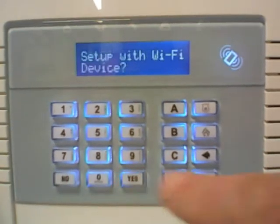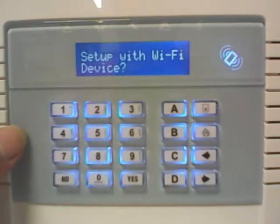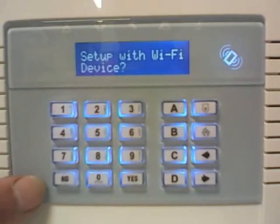Wi-Fi setup — press YES. Now the first menu it offers you is 'set up with Wi-Fi device'. Do not press YES to that. If you press YES to that, it will immediately clear the data that's already there. So if you haven't changed your router yet and you're setting it up ready to change your router, don't do it because it will clear the memory. This will be on another video — it's a different way of setting it up. We're going to do the more simple version today.